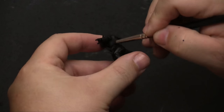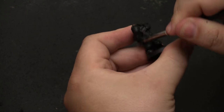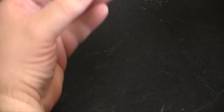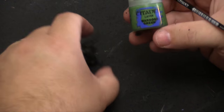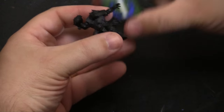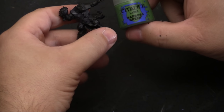For the orc thrower we're going to start with War Boss Green instead of the darker Wall Flesh we were starting with on the other models, and then use a green tone to darken it up a little bit. What we did last time was base coat with Wall Flesh and then highlight with War Boss Green, but since I want him to be a lighter skin color, we're going to start with War Boss Green, fill in the recesses with the green tone, and he should have a slightly different look than the rest of the guys.